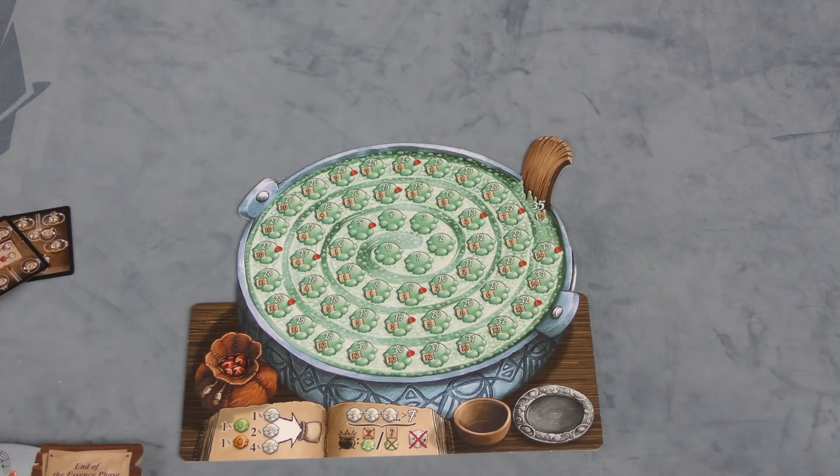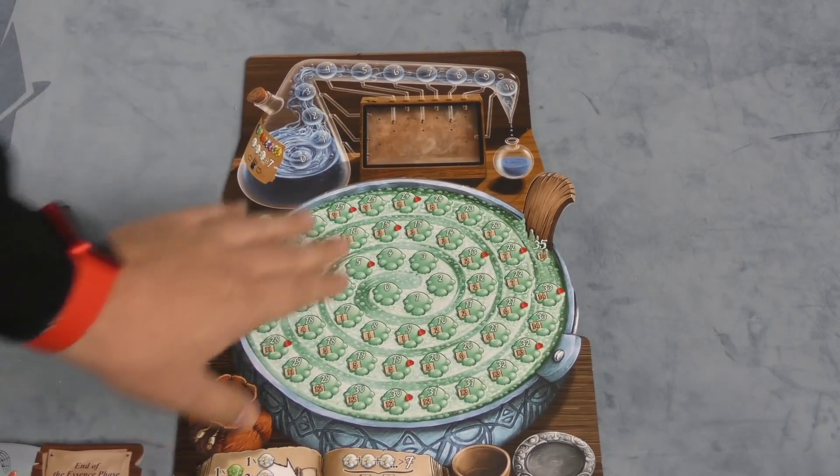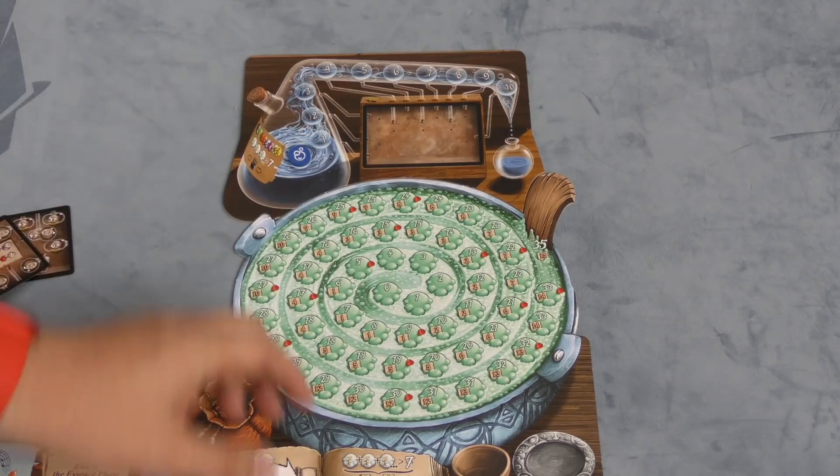Alright, let's take a look at the main part of this expansion, which is this Alchemist flask, which fits in here. Now realize this is going to take up a lot more space on the board. And you have an essence marker, which you'll put here on zero.